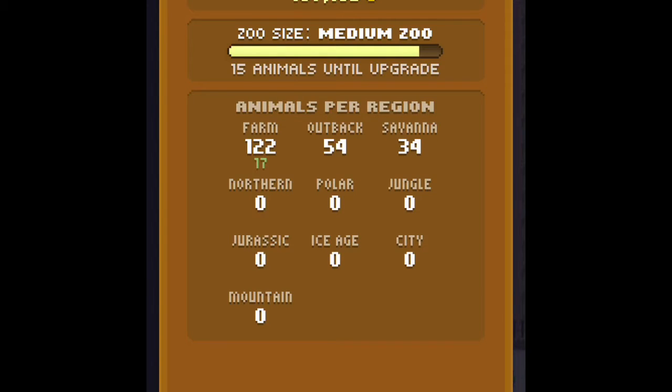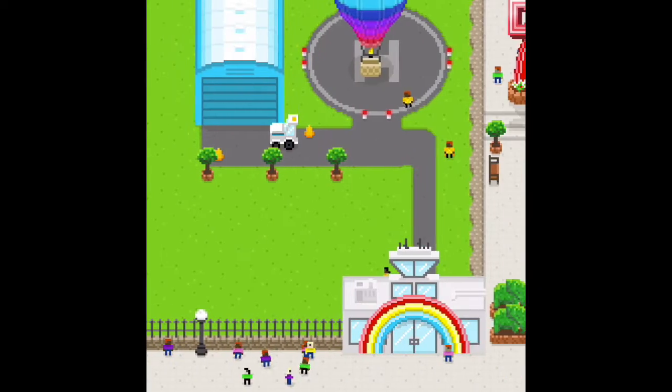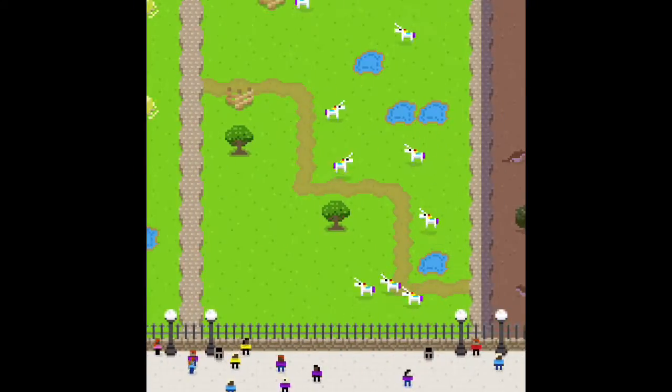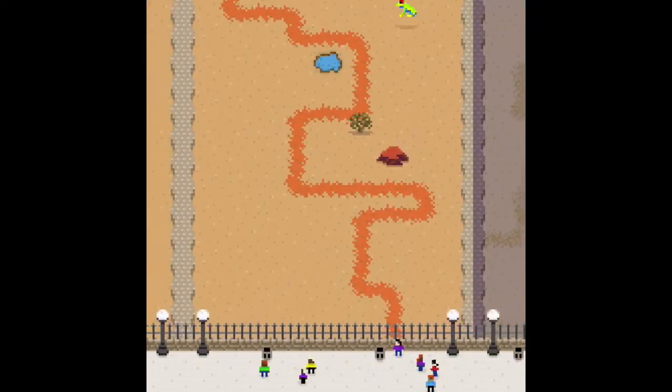So as you can see I'm just sort of scrolling through the information about my zoo — just everything that's sort of happening, just everything around. Now here I have to wake up my animals so that they can earn me monies. Got a few awesome animals.